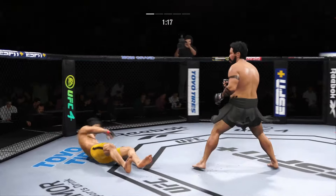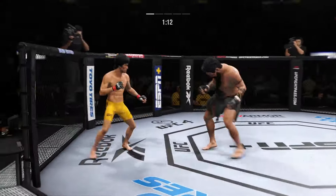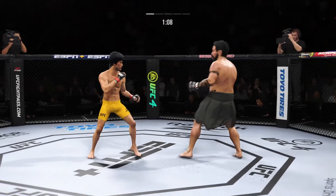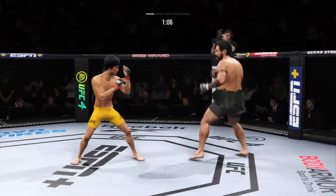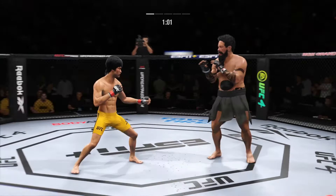What a punch — both guys really throwing with authority. Bone on bone as the head kick lands flush. He better get those hands up or he's going to put them to sleep. Nice connection with that punch. It's one thing to have an edge in reach — it's another to take advantage. Nicely done.